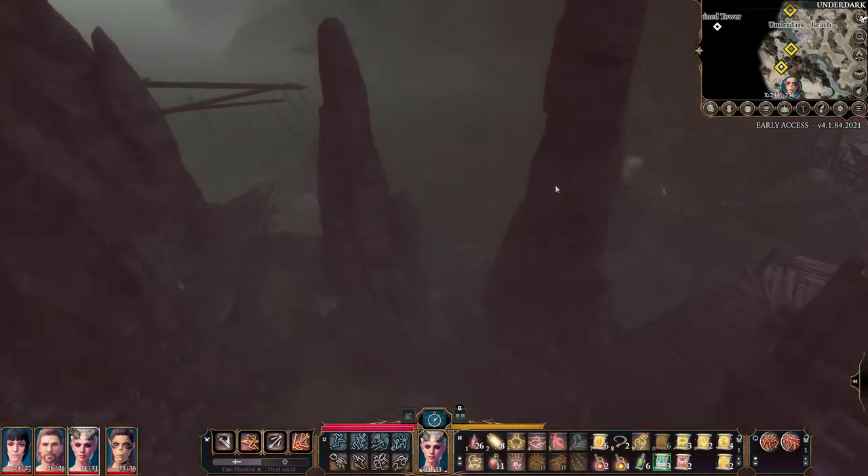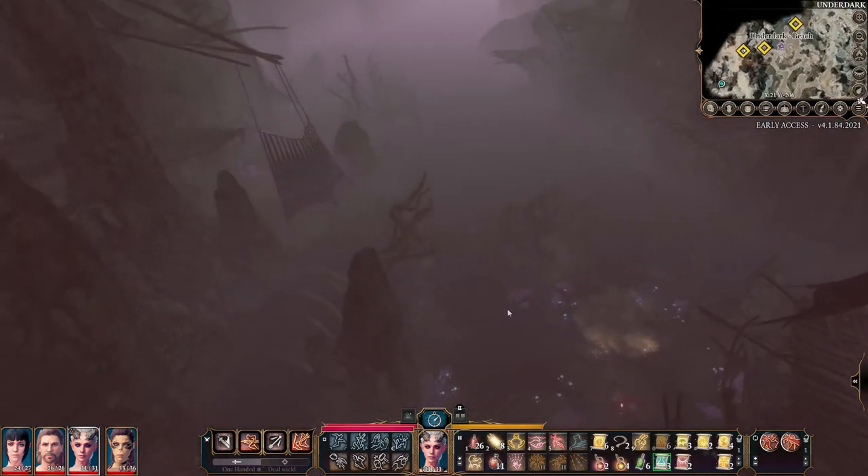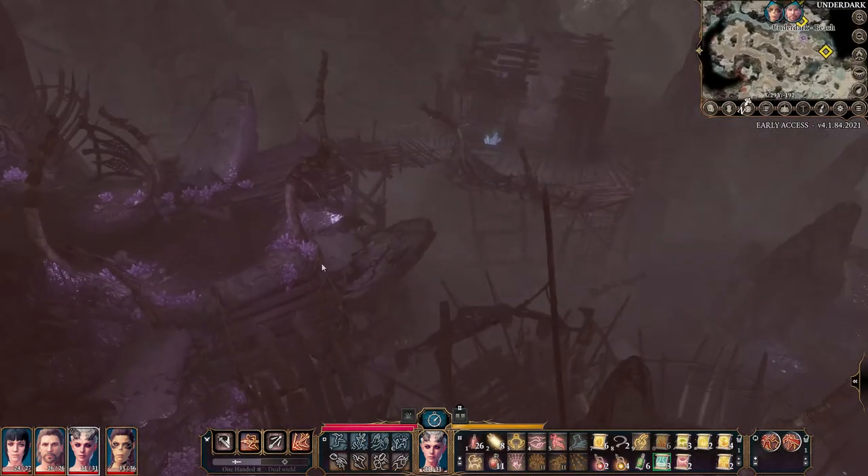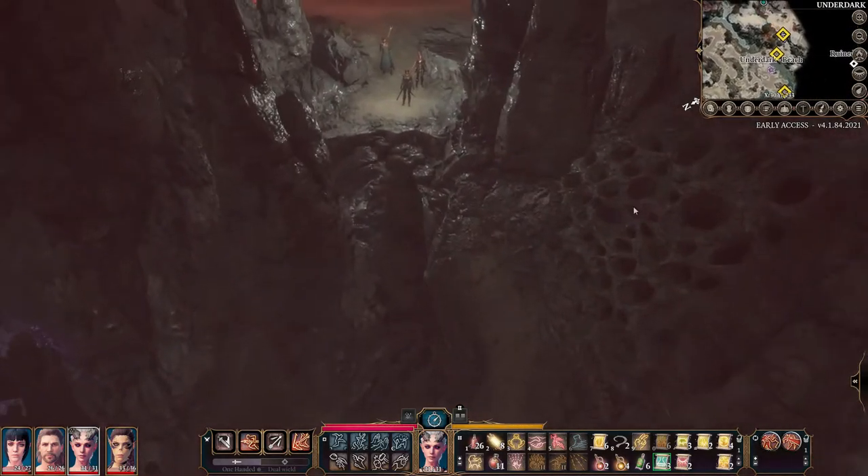So if you just go from the Underdark beach, the portal is going to be right over here somewhere. And so it's this area here. You're going to go here — there's that net area, and then there's going to be this little path here with this porous rock.